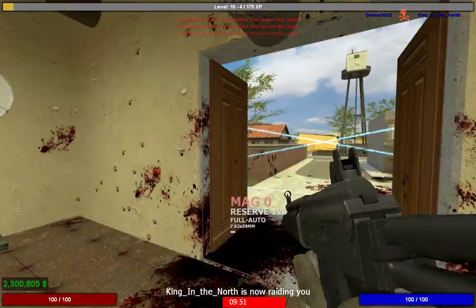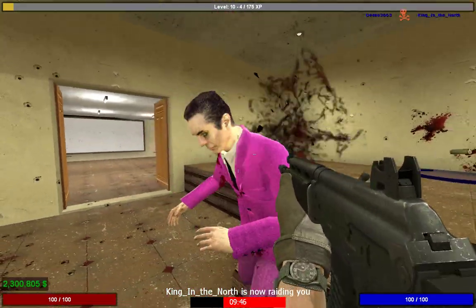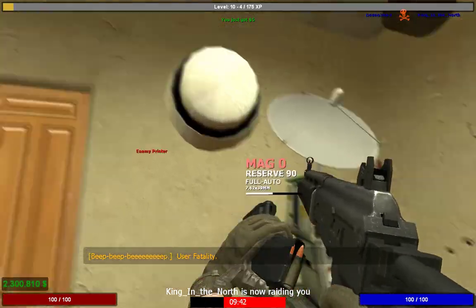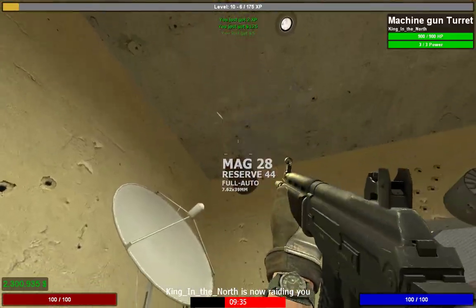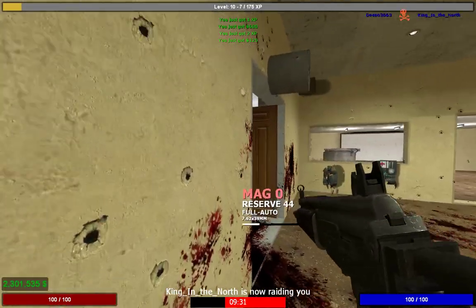If you destroy their stuff, the first thing you really want to target is auto repairs and spawn points. If you get their spawn point they're going to spawn back at main spawn and it will take a long time for them to get back. You want to destroy auto repairs because then his props will stop repairing. Then you want to go for everything else — you get XP at the top and a bit of money.